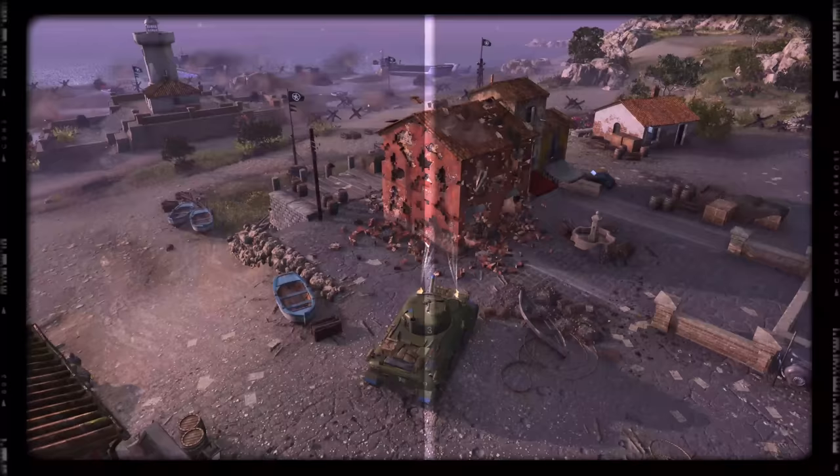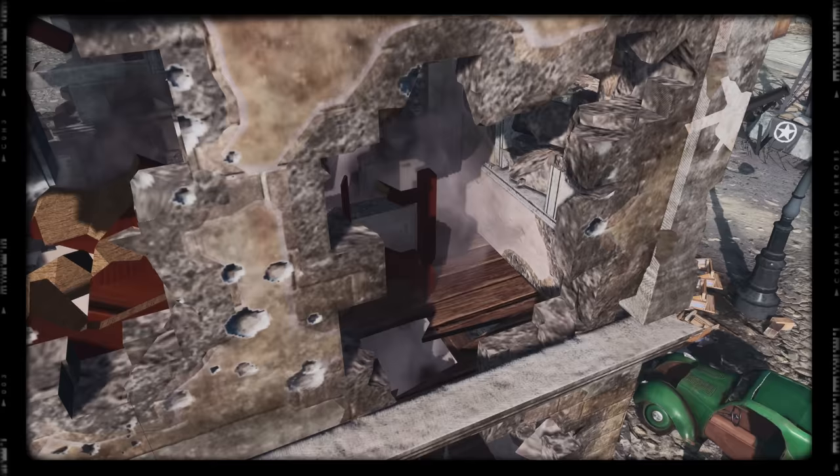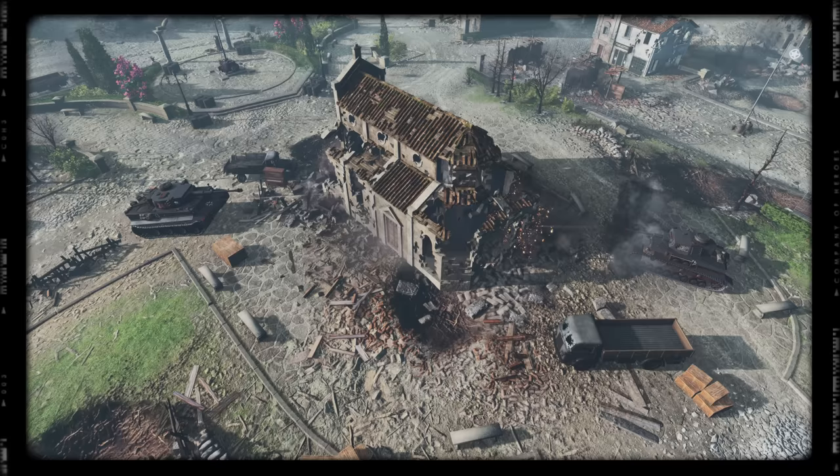We've developed a completely new destruction system from the ground up. What that really means is a lot more visual fidelity. It's fully 3D now, so everything is fractured and materials act like proper material — bricks and wood will fracture and crumble like bricks and wood. This new tech with the building destruction is very exciting, but at the same time, it's not easy.